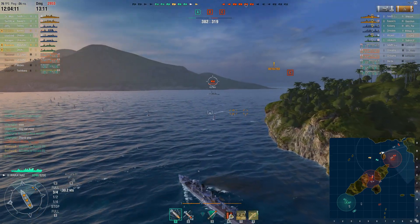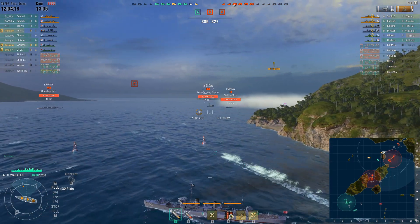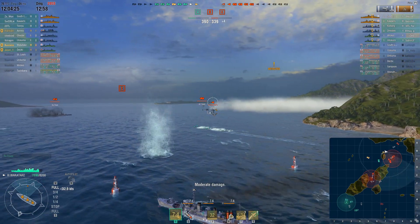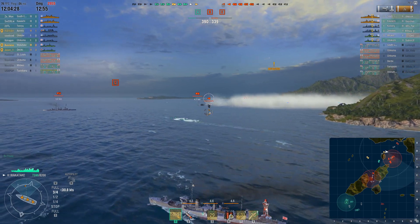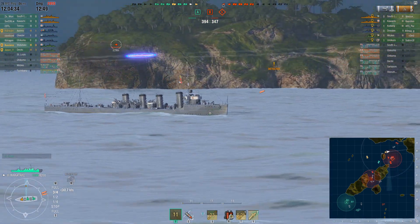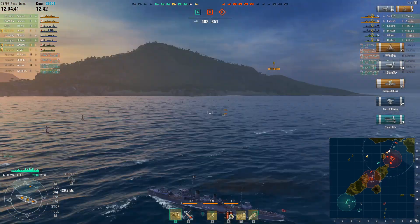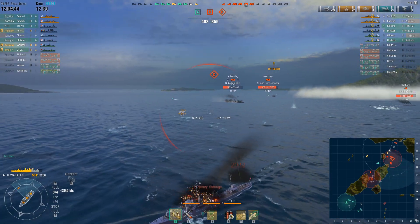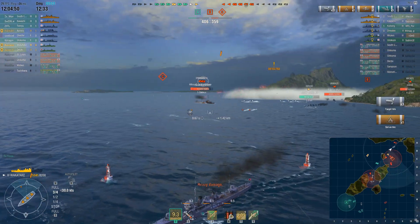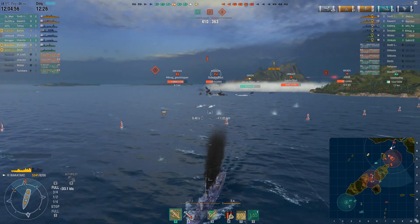Moving on to the Wakatake gameplay. I've got Jason who already has three kills in his Derzki backing me up. I stumbled upon more ships than anticipated — there's a South Carolina at the top of the map. I send torpedoes off toward a Kawachi then turn my bow toward the South Carolina, with Jason laying down a wall of torps to try to get ships off the cap. He did about 24,000 damage with just three torpedo hits on the Kawachi — a vast improvement over what the Umikaze would deal.